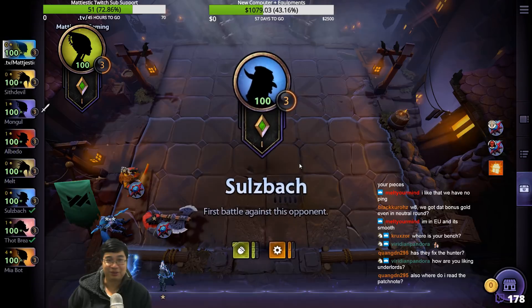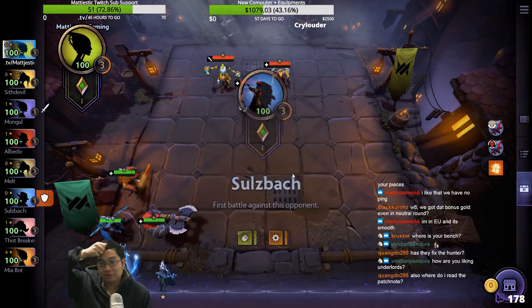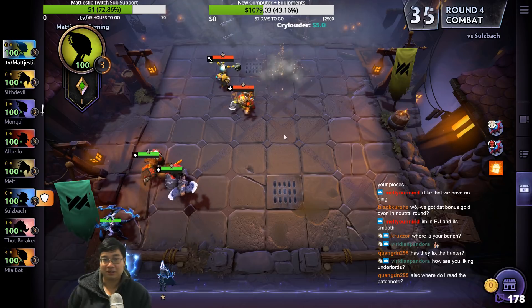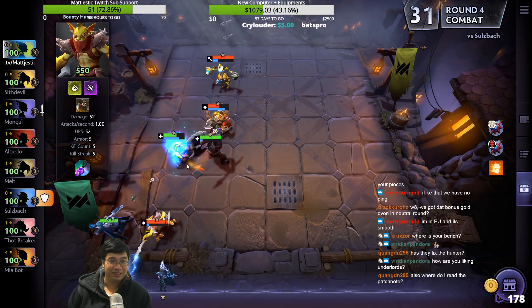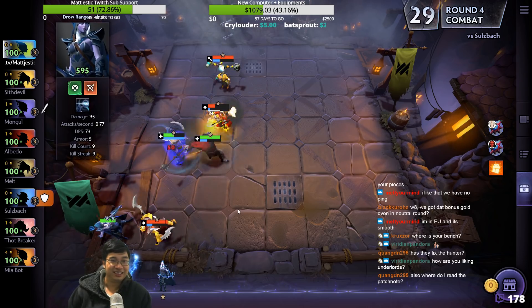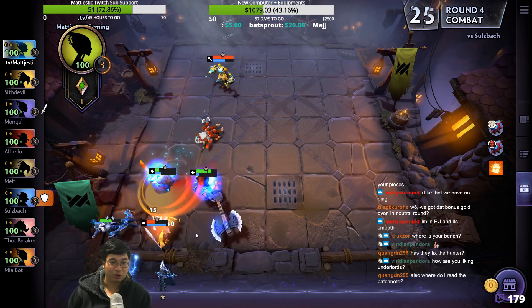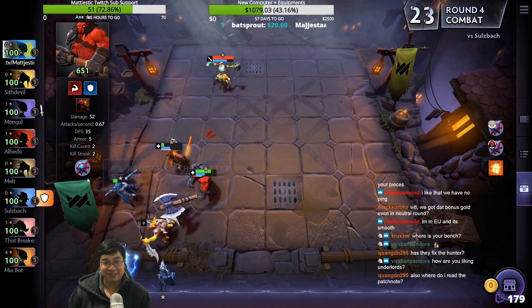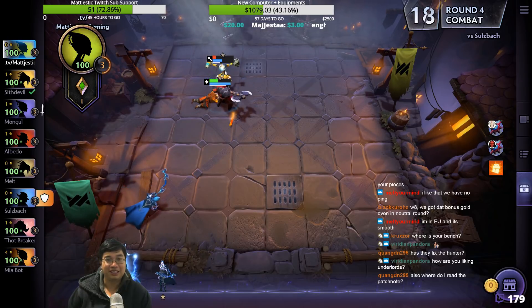How are you liking Underlords? Has it fixed Hunters? I hope not because I'm still abusing them. I didn't get to read the patch notes — can't find it either. Assassins, you need to hit the one that's hitting you, not the far away one! That's why I gave mana to Axe guys. I'm looking for the patch notes as well. The Drow died.